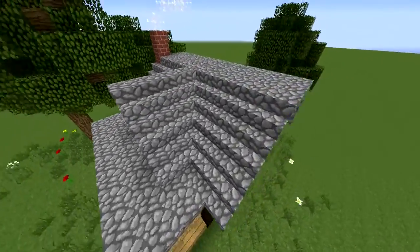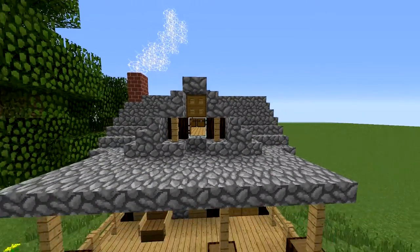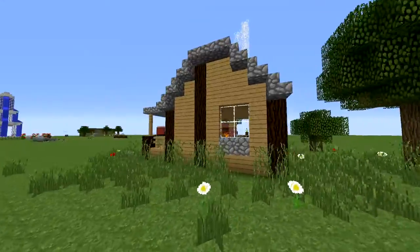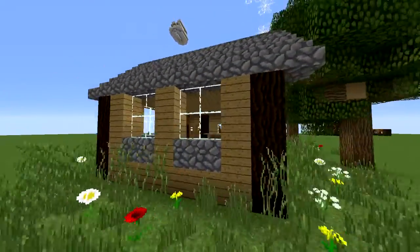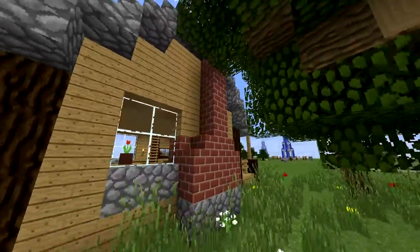This is a front shot — you can see everything nicely. I really love this roof here with a little sort of window to look out from the second floor. You can't really look out of there, but I think it just looks absolutely amazing. This is the front; the sides don't look too great but I'm still gonna fly around them.